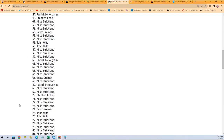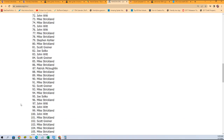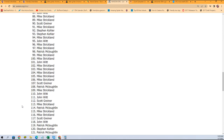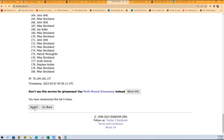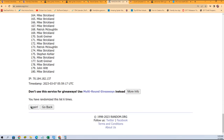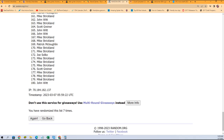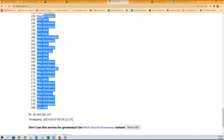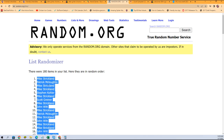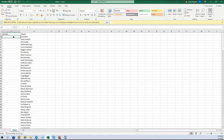Three, four, five, six, and seven. All right, cool. So we have John W all the way at the bottom and then all the way at the top we have Mike S. We're gonna copy that list and match it up with the checklist players.